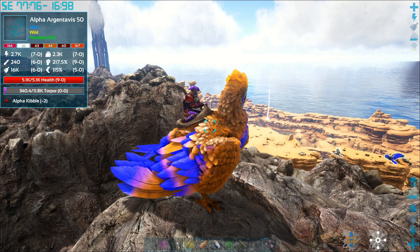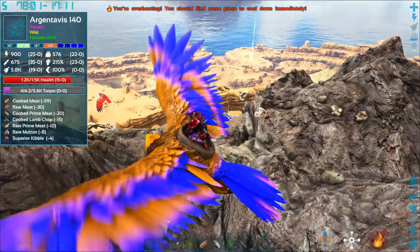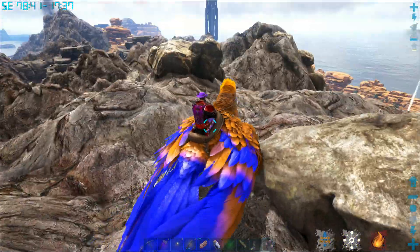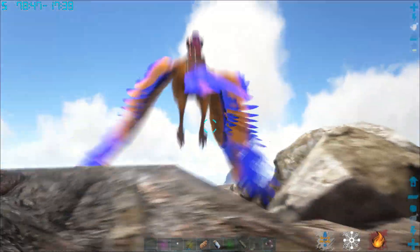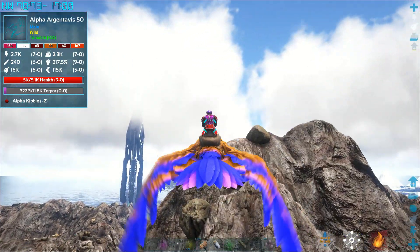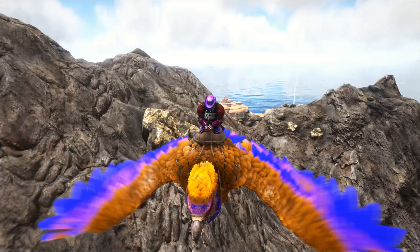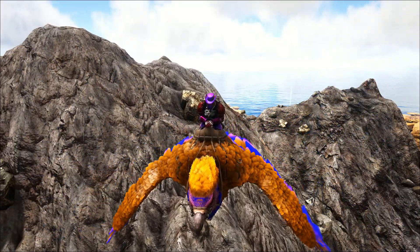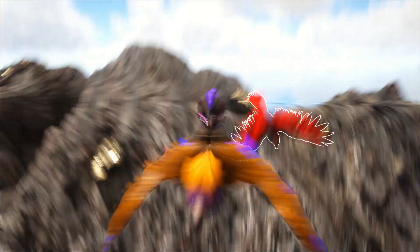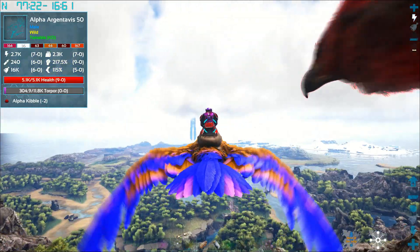This Alpha RG is the only RG I've ever tamed in seven-plus years of playing ARK that keeps losing interest every couple of seconds. It was hitting me then losing interest — I'd never seen it before. I thought maybe it was alpha RGs, but I've tamed more since and they're normal. It's just this one — it's brain dead or something. Got his attention, trying to lead it away and separate it from the other one.